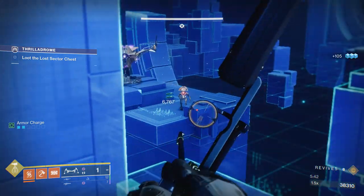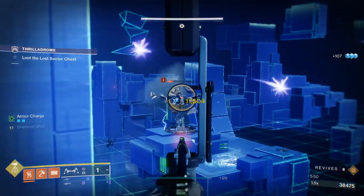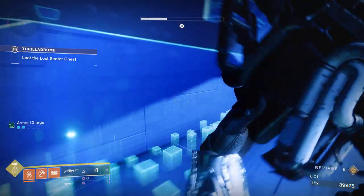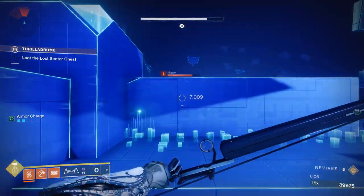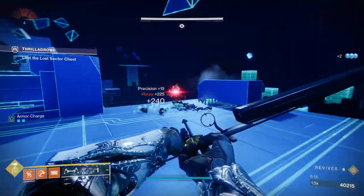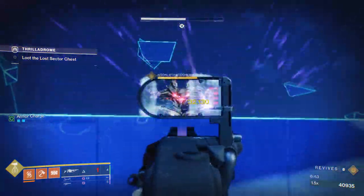Shoot the second box and this Goblin, then take care of the Cyclops. Make sure that if he's charging up a shot at you, you dodge it — it will one-shot you. And here's the boss. Just linear him down; it's very, very simple. The only thing you need to watch out for in this boss fight is Harpies that will spawn around you, so just stay aware. Bow the Harpies down, then do linear damage to the boss and rinse and repeat until the Lost Sector is over.